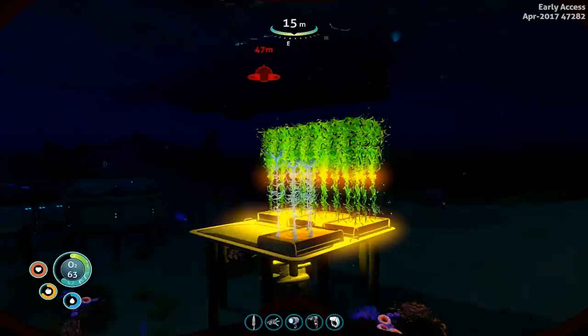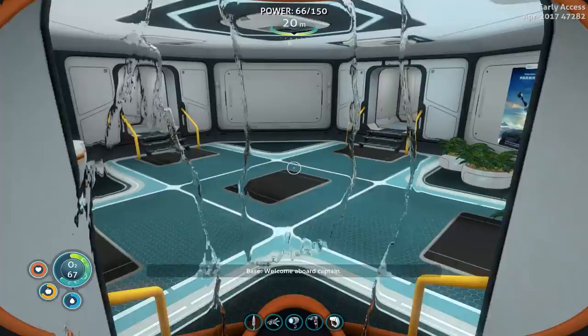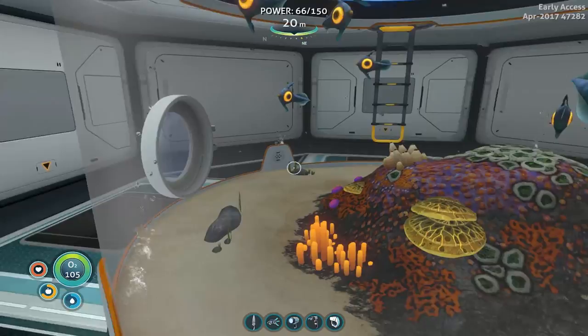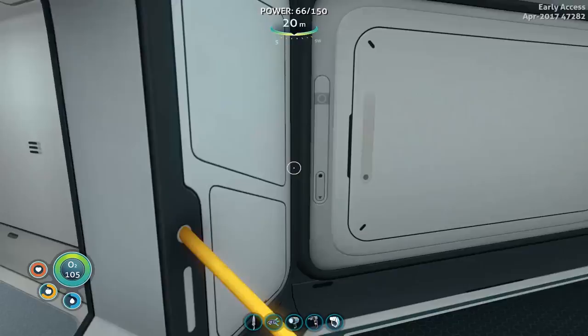I gotta figure out if you can make coral. I'm gonna grab all of these because I think I need to make two computer chips for the full upgrades. What I want to know is if I can place coral in the alien habitat or in the grow beds. Can I — 'precious metals used in computer fabrication' — okay, so that's not letting me plant it. These are outside underwater plants so I doubt I can put them in a planter. 'This has coral — use planter' — but it's not letting me. Bummer.